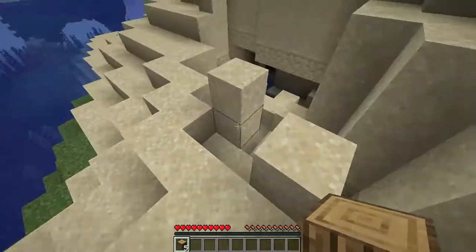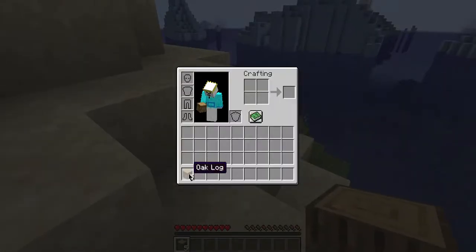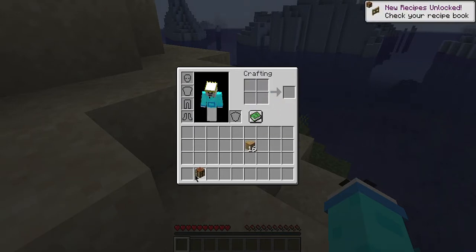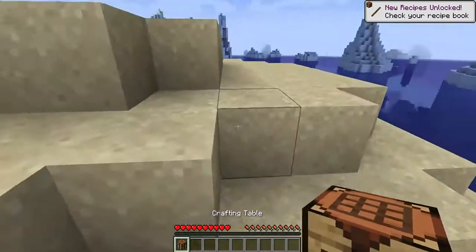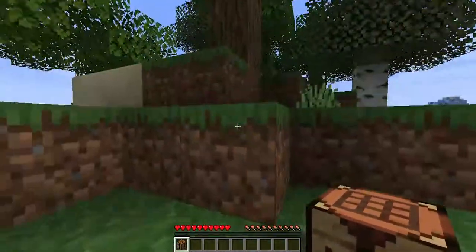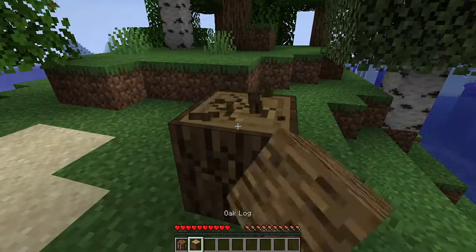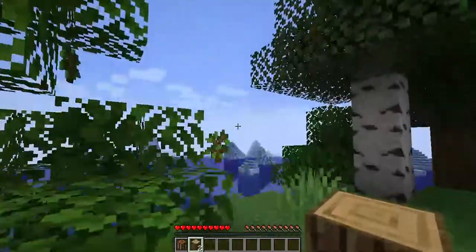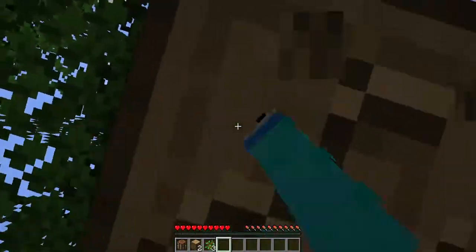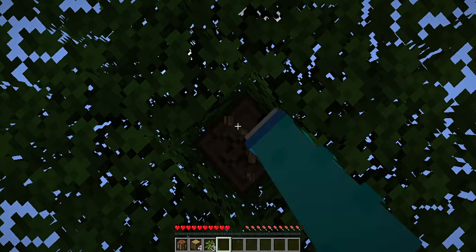Okay, there's a sand trap down there. Let's just make a crafting table. I know I can make an axe right now, but I'm actually going to collect a bunch of wood because I need to make tools and a house.